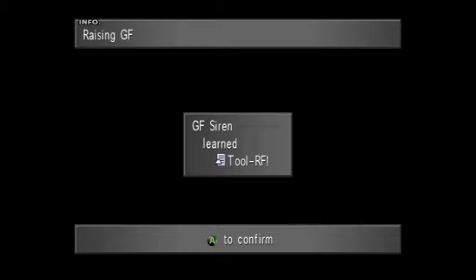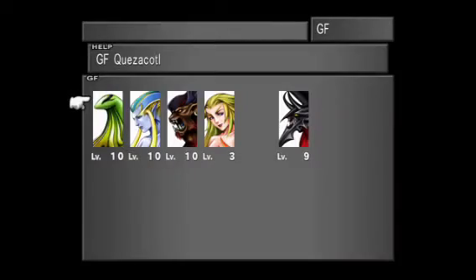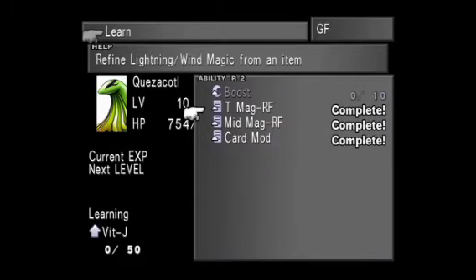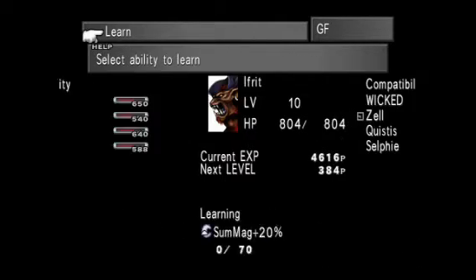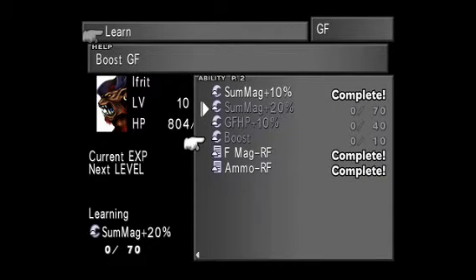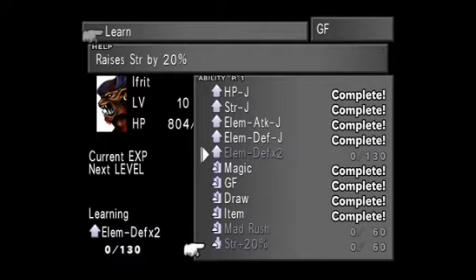If Zell crits when the fish are in the water, it won't do nearly as much damage as if they were out of water. So if you hit with Squall for 60 to 100 damage and the fish pops up, then you hit with Zell and he crits for about 200, you're going to instakill the fish. So the method I normally use: I'll use Zell as my starter attack while they're underwater, and when they pop up I'll hit them with Squall, then card them.